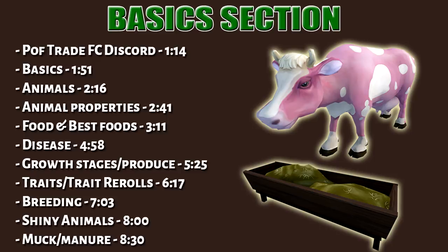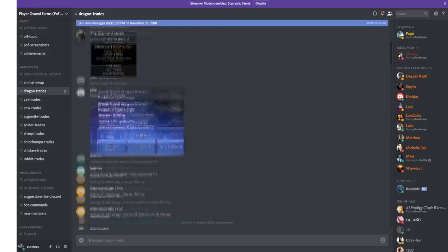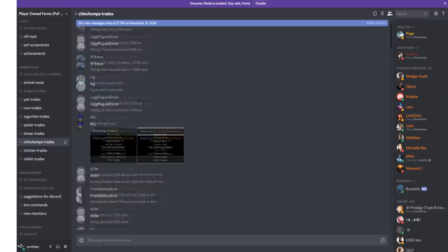Here is the table of contents for the basic section — feel free to skip ahead. The Poff Trade Discord FC is actually really helpful. I will leave that link in the description. This is even better than trading at World 2, so you get the best deals for the animals in this FC.